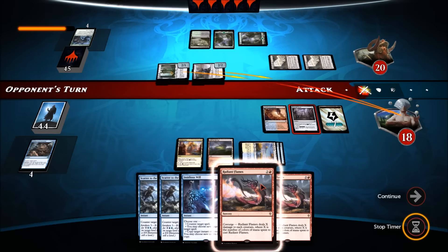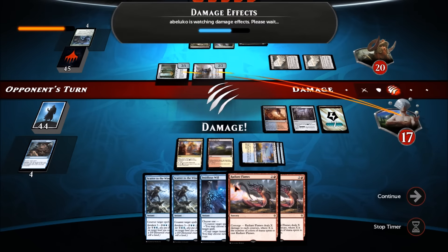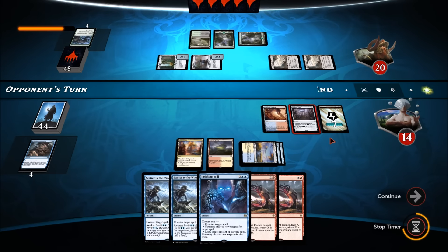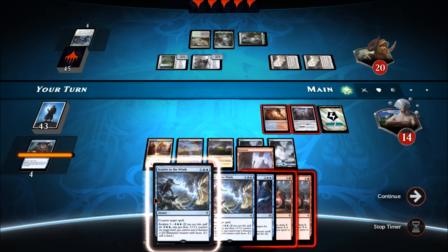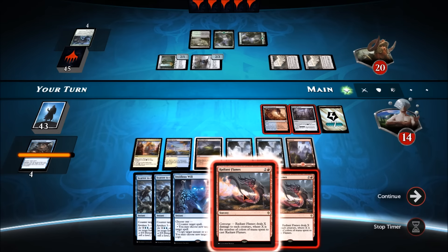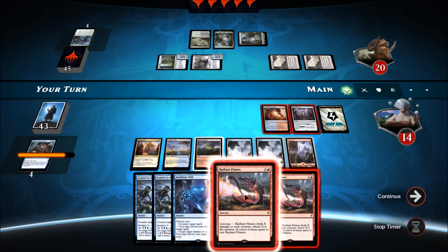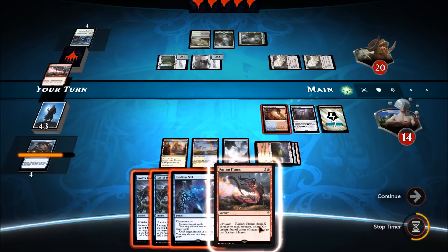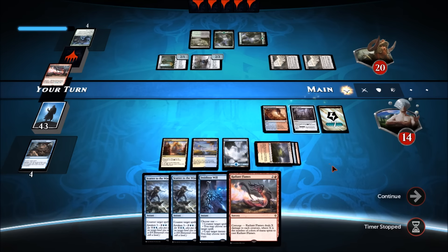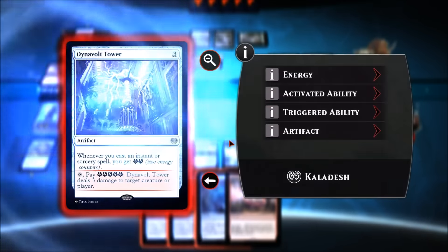We'll take four damage but then cast Radiant Flames and we'll still be able to keep up a counter spell. We drew a mountain, so let's Radiant Flames for three — we have to spend three mana anyway, that's fine. We keep Scatter to the Winds and Insidious Will available, which is neat. It also charges up our Dynavolt Tower, which will come in quite handy later. He drew a card from his Filigree Familiar, but we still have another Radiant Flames as backup and lots of counter spells.